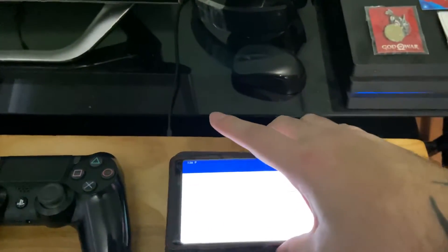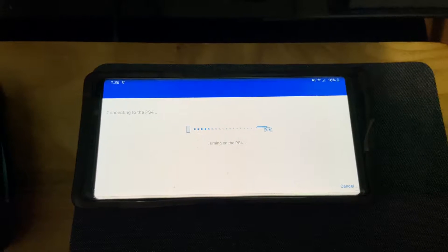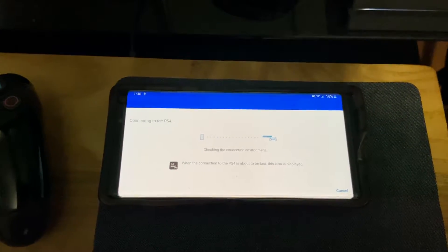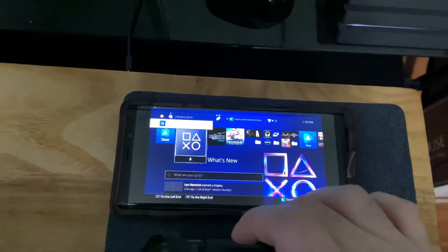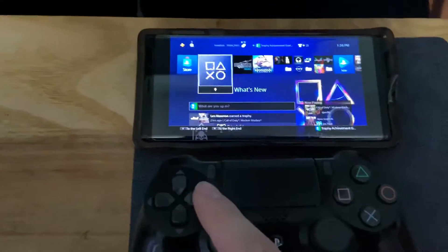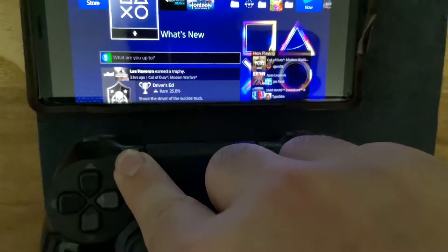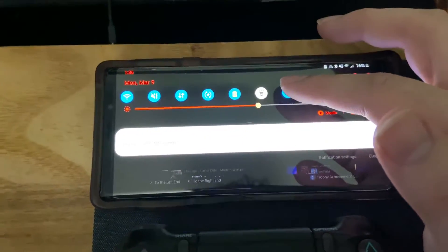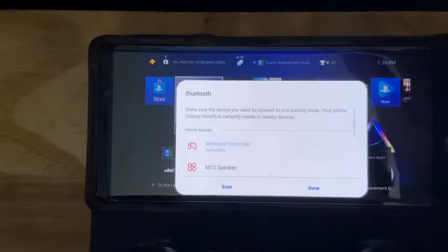Let's go ahead and start it, okay, and turn on the system. Okay, we are connected. So now I'm going to try to see if this works. We're going to hold the Share button and the Home button for a few seconds so the white light can turn on. Okay, there it is. Now we're going to go into our notifications, turn on Bluetooth. I'm going to turn it off and then turn it back on to search for it. There it is — Wireless Controller. Let's go ahead and connect.